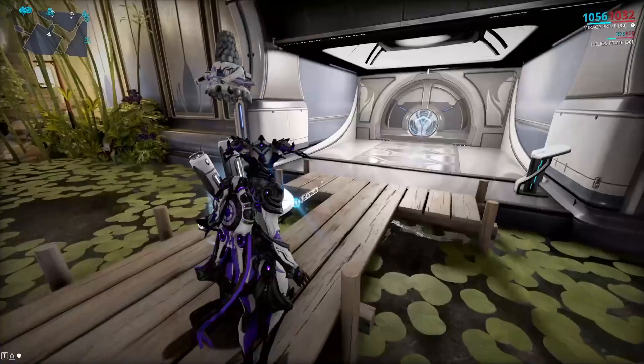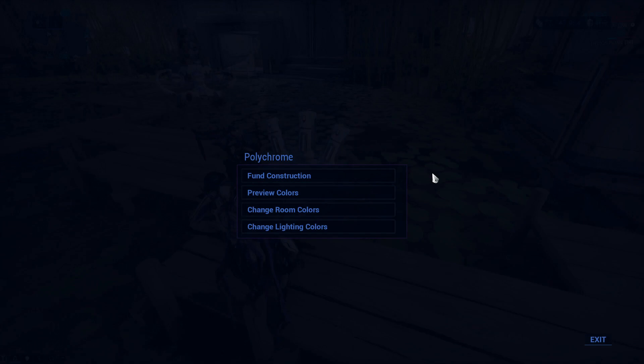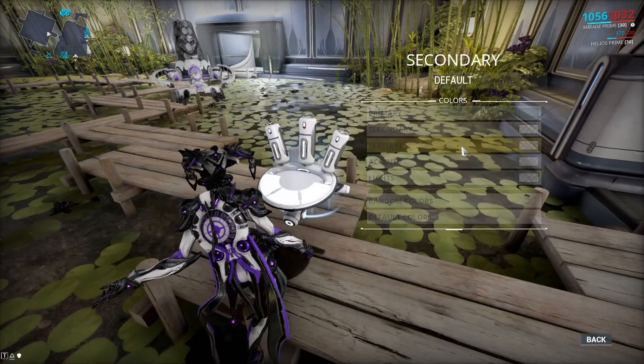You can now place down a polychrome anywhere in the room — it will disappear later — but be sure to know that it will only paint the room that it is in. There are a few options: the first two at the bottom are change room colors and change lighting colors.